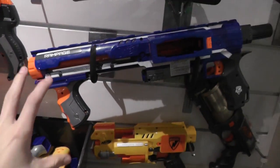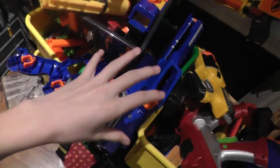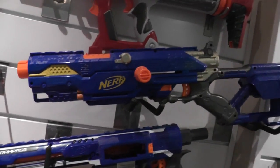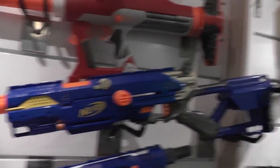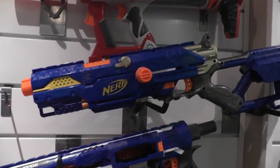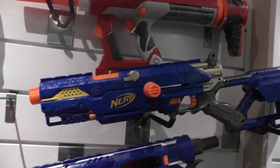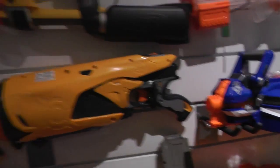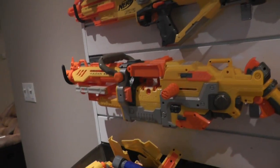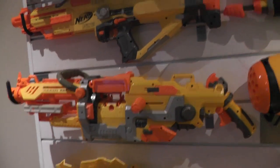Here I have a Rampage — it replaced my Raider, though the Raider's still there. So there's my new Rampage, modified as well. Here's my modified Longstrike CS-6; it's got the stock on, but the stock is removable. It's got all the mods from my Longstrike mod overview video, if you've seen that. Here's my modified Hailfire, a Swarm Fire, my Vulcan EBF-25 — modified, but only with the air-stickers-removed mod.